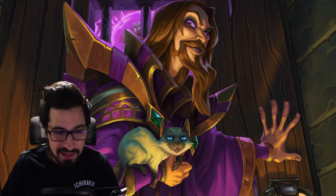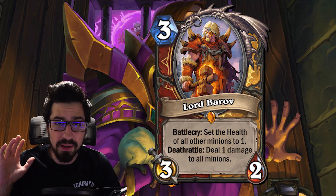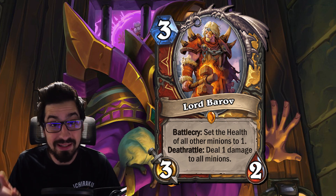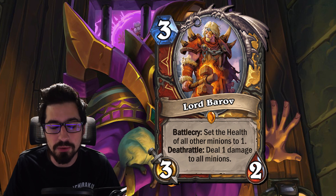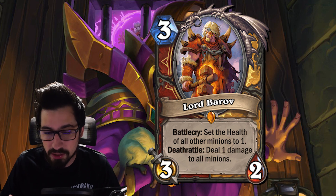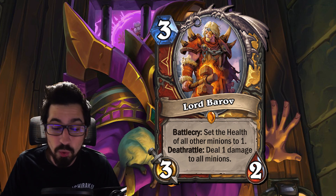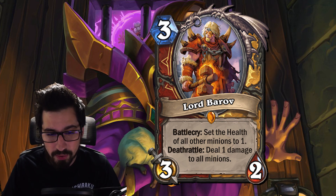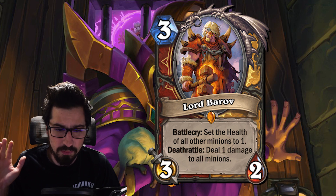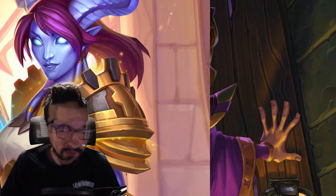Moving to the Warrior and Paladin dual class legendary: Lord Bearoff. He's a three mana 3/2, but his ability is insane. Battlecry: set the health of all other minions on the battlefield to one. His Deathrattle: deal one damage to all other minions. So he's essentially a board clear by himself for three mana. Paladins can combo him with Consecration; Warriors can use Bladestorm or Sword and Board. He's a really good card for any control or mid-range deck and is a core part of my Control Warrior build.